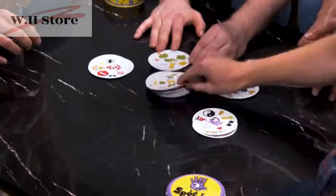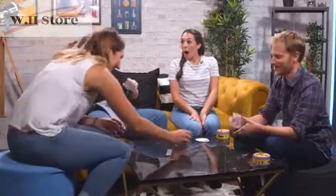Dobble is so easy to learn, you can literally just pick it up and play. It's super speedy, great fun, and it's going to test your observation and your reflex skills. What's really hard is that it always changes. The heart. Fast and frantic, matching fun. Dobble is a great party game for all the family.